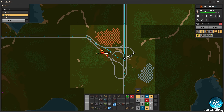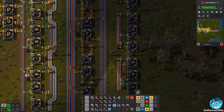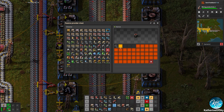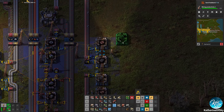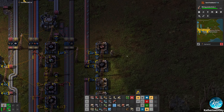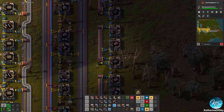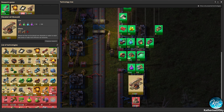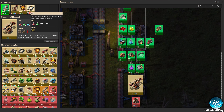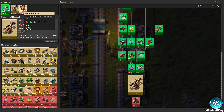Just delete the entire intersection and make a T-junction. Not until I've got the fancy overhead flyover thingies. Oh, all right. We'll get there. Do we have those yet? Almost. Elevated rail is coming up. Let's do elevated rail next. Yes please.